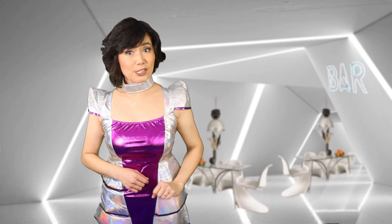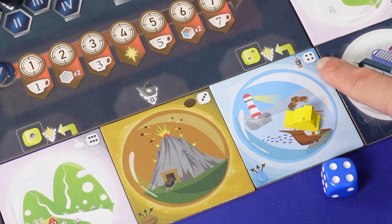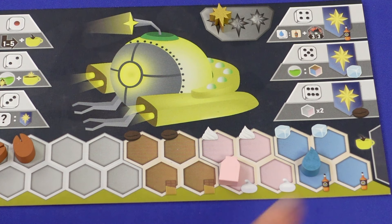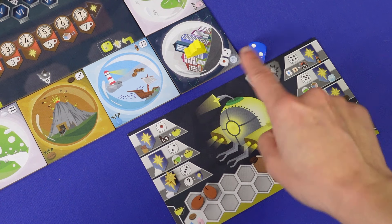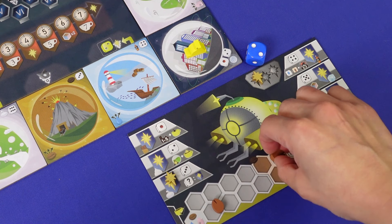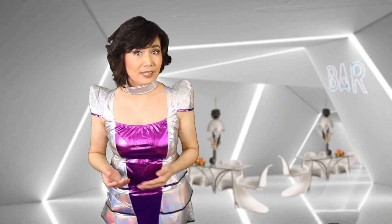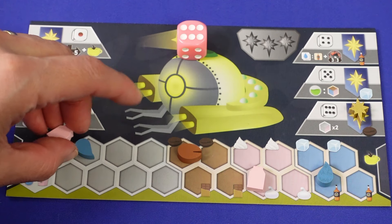5. They can do a die-number action, which comes in three different options. 1. Match the die-number to the space to produce a matching advanced ingredient, like whiskey — they just stack one to their playboard. 2. Convert two basic to one advanced ingredient at a city space, or just get one basic ingredient. 3. They can activate their previously upgraded action on their playboard.